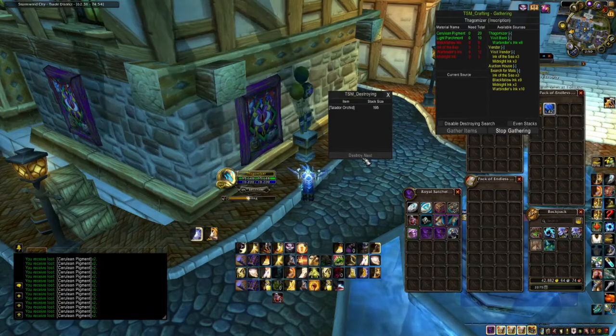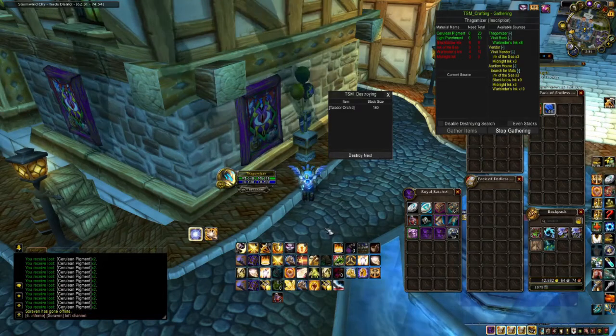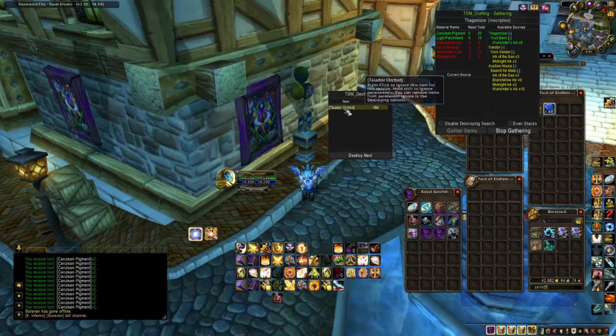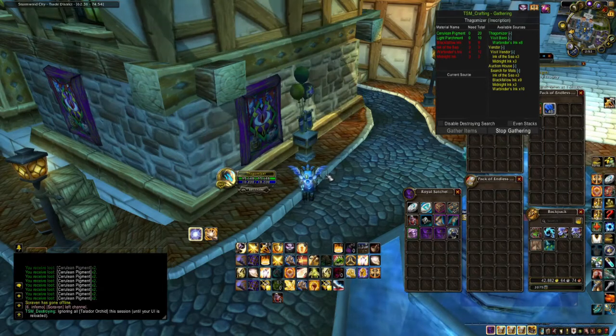TSM Destroy will mill all herbs and all ores and disenchant all items in your bag. If you're a Jewel Crafter or an Enchanter, you might want to be careful with TSM Destroy as you can accidentally destroy something that you don't want to. Just right-click the item and it will continue to ignore. Right now it is ignoring all Talador Orchard for me in this session until I reload my UI.